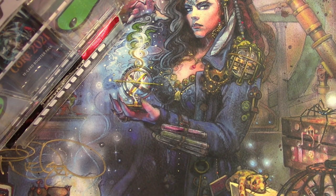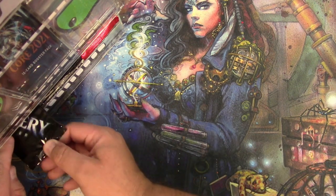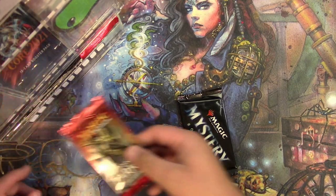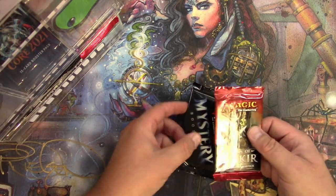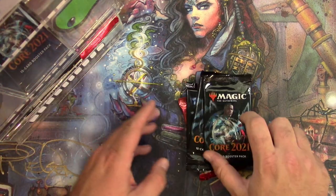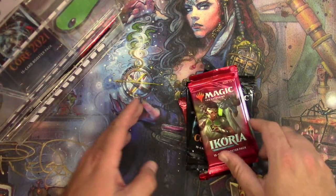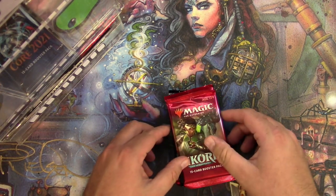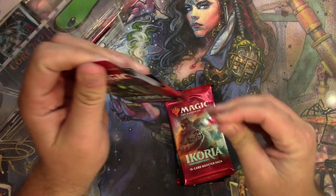All right, next set of packs is going to go to Tim Griscus. He's going to get a pack of Mystery Booster, a pack of Khans of Tarkir which will go last, two packs of Core Set 2021, and two packs of Ikoria. Good luck Tim, get some mythics here.